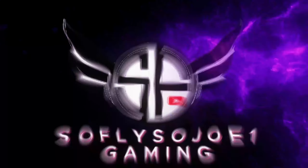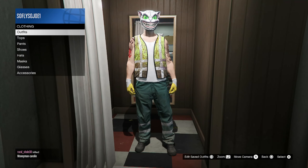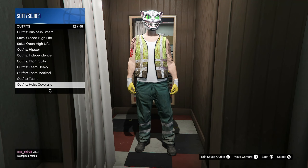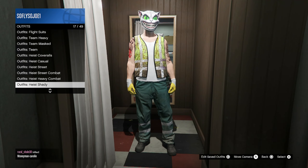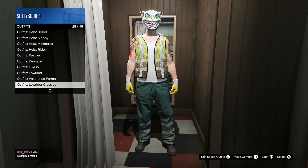SoFlySoJoeShow, where the fun never ends. What up guys, it's your boy SoFlySoJoe1. Some of you guys may already know this by now, but this week in Grand Theft Auto 5 Online you can unlock the exclusive grey creepy cat mask, and here's how to do it.